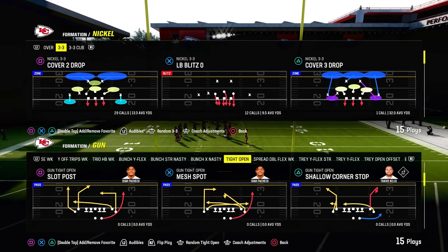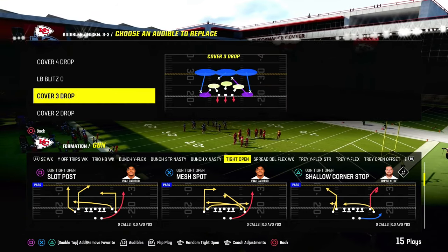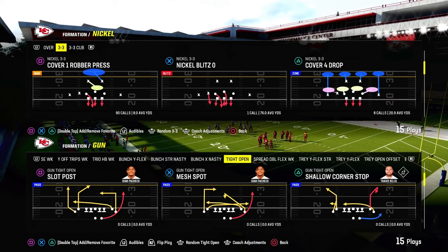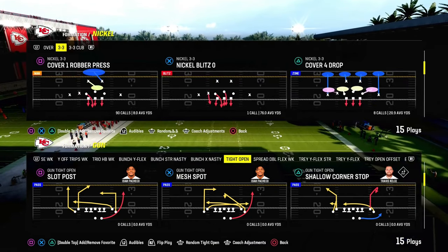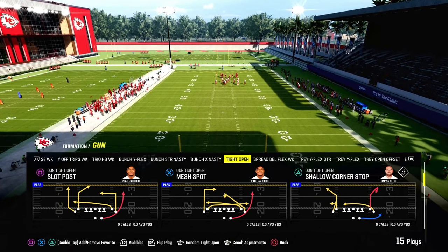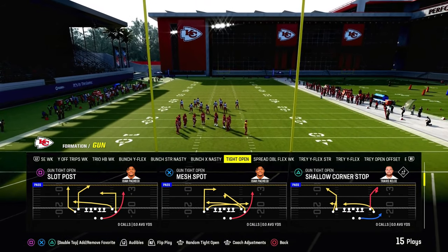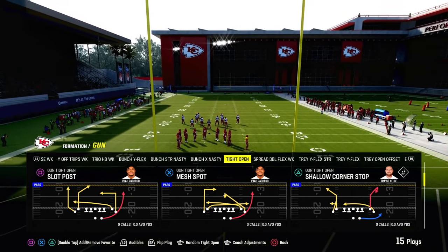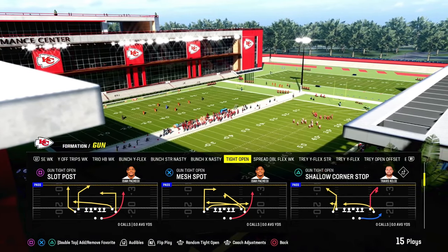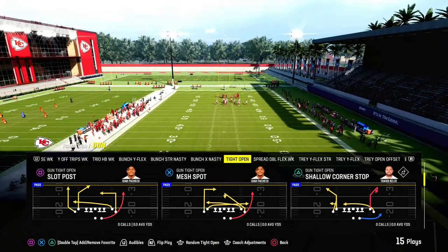I wanted to provide you guys with something a little different. This is going to be a free mini e-book on the Gun Tight Open — a formation I've been messing around with and wanted to give you a full breakdown on. It's in the Chiefs playbook, and this is a sampling of what we do on the Patreon page. It's only $10 to join, you get access to all my e-books, and we update those e-books regularly, so if you want to get better at Madden, make sure you're in the Patreon.